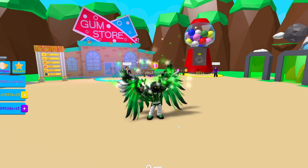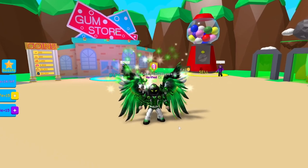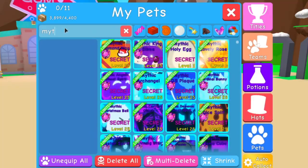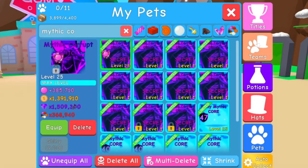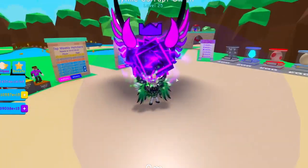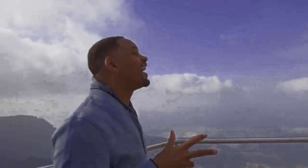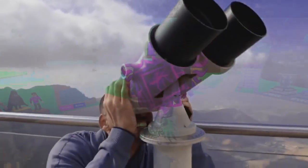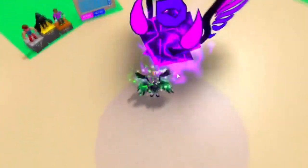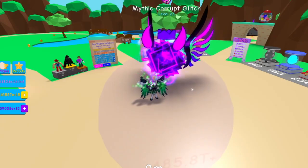We're going to check those out today, and I'm pretty proud of this moment because this is the first time I've been able to accomplish this during the whole game. So first of all, let's check out the mythic corrupt glitch. Here they are — let me equip one. These look really good, the effects are cool, I dig it — the purple and the black. Oh, that's hot, they look good, you can't lie about that. This is the easier of the two secrets.